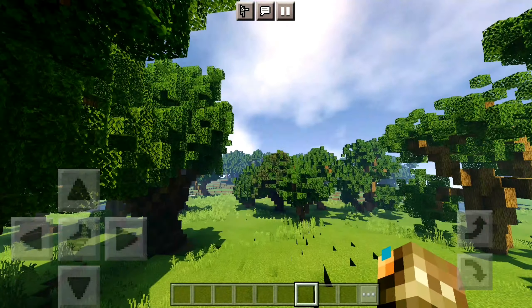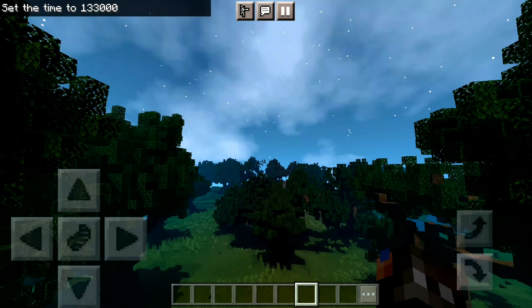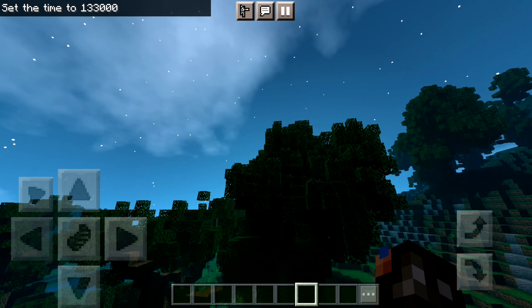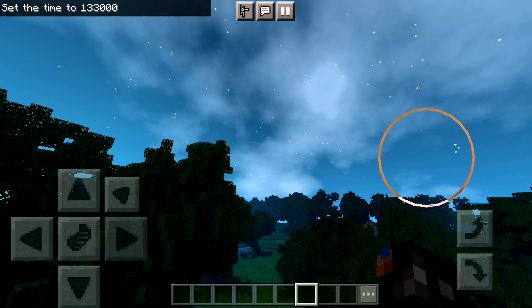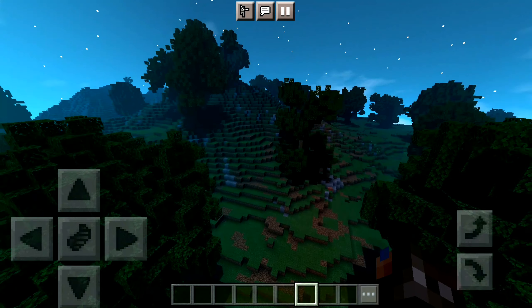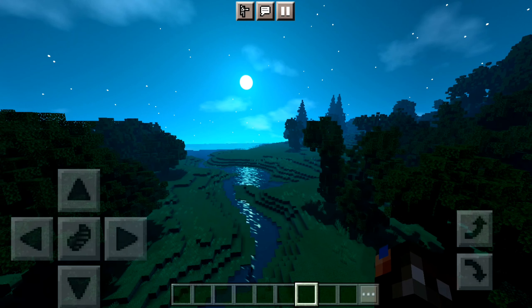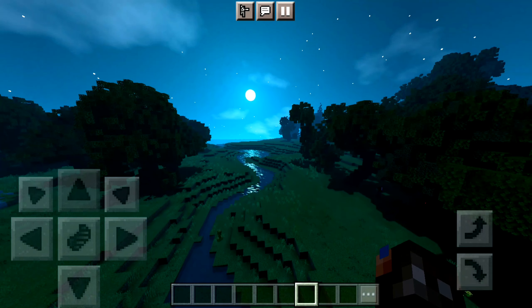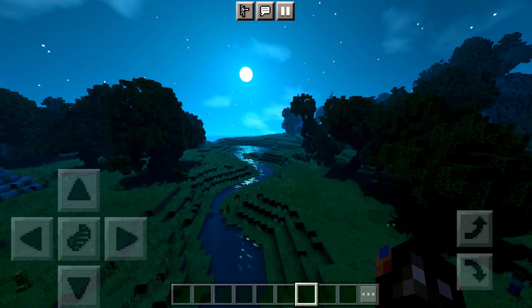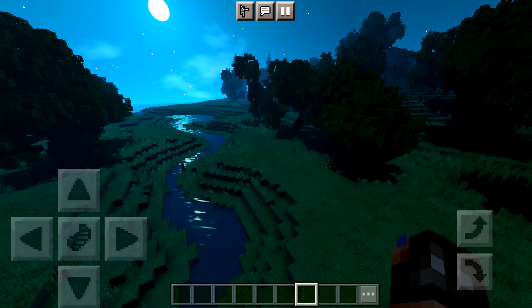And I'm going to show you guys the nighttime, which I think is the best aspect of this shader. As you can see, the nighttime looks amazing. We've got our stars in the sky over here. We've got our clouds and our moon — there you go. As you can see, it does look Java-like. Personally, I might believe this is a Java shader. Look at that — it looks Java-like. That's personally a win for the shader, that's really cool. I think the best part of the shader really is the nighttime. And I guess that's it for the overworld.